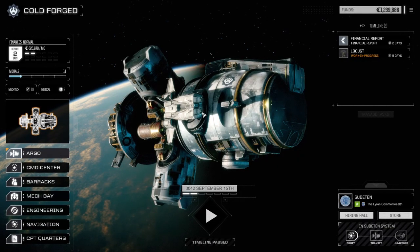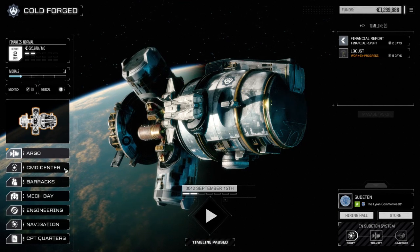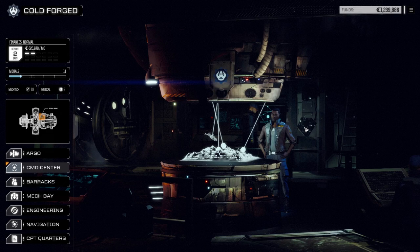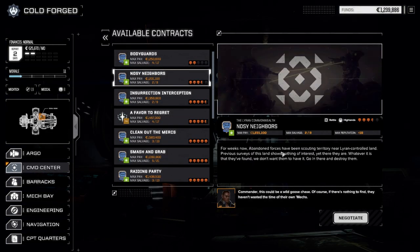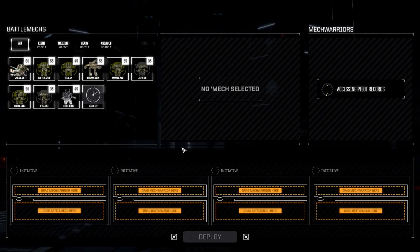Hey everybody, welcome back to another episode of Rogue Tech Cold Forged. Today we're going to take that three and a half skull mission. Let's go to the command center, contracts — and there it is right there: Noisy Neighbors. We're going to take that right away and get this mission done. We're going full salvage, we've got lots of cash right now.